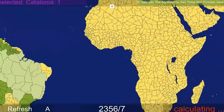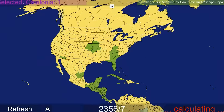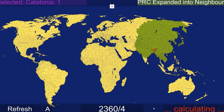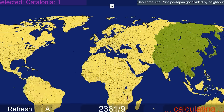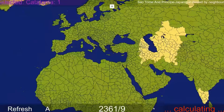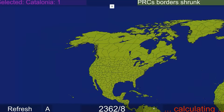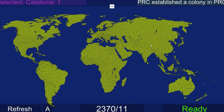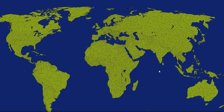El Salvador just got annexed by Japan. Okay, so basically Japan and China. It's down to the final two, and they just got divided. It's China - China just won, didn't they? Wait, their borders just shrunk. What other nation is left? PRC got divided by neighbors. Oh, it's over - because there's only one nation left. People's Republic of China has won the game.